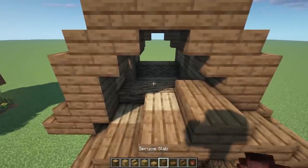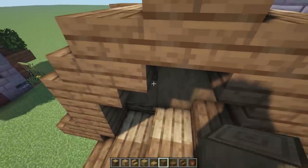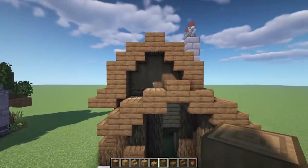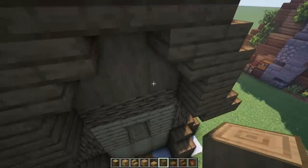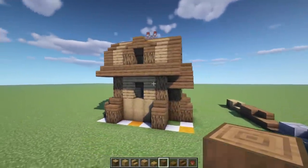Next let's cover up this part - go up 1 and 2, 1 and 2, 1 and 2, fill it in with stripped spruce. Then go back here and do the same thing: up 1 and 2, 1 and 2, 1 and 2 on this side. Looking pretty good - let's take a little wrap-around look at how it looks so far.